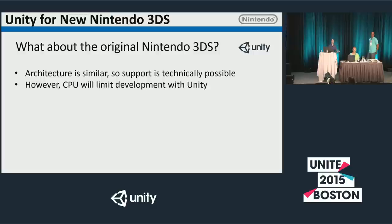So why Unity for New 3DS and not the original 3DS? The architecture is similar between the two pieces of hardware, so support is technically possible — in fact, if you look at the editor at our booth, we do have an option to build to the 3DS. However, the new 3DS has an improved CPU among other things, so it's more likely your games will work smoothly there. That's why we recommend you focus on the new 3DS.